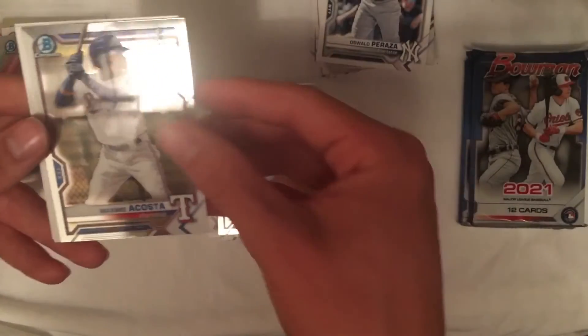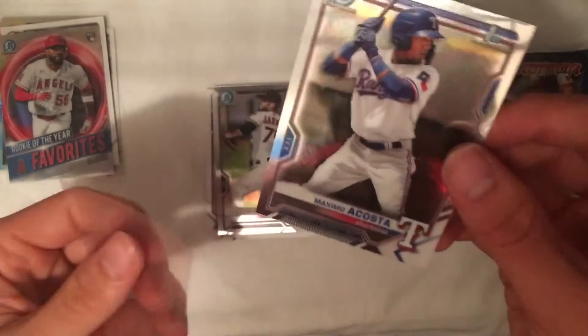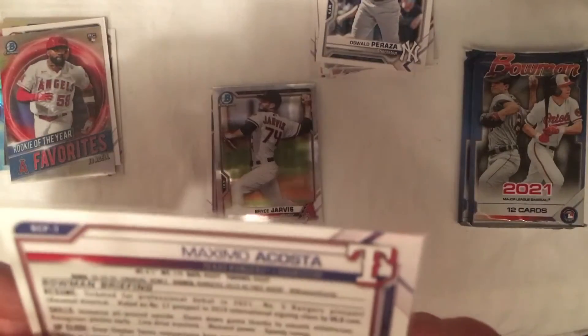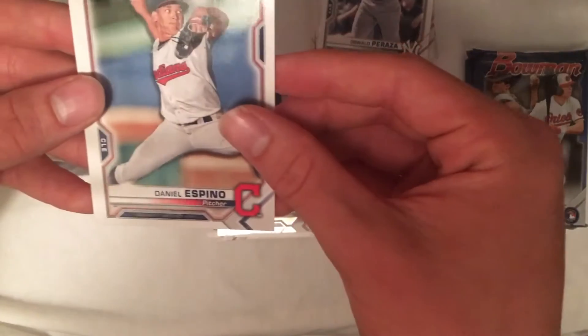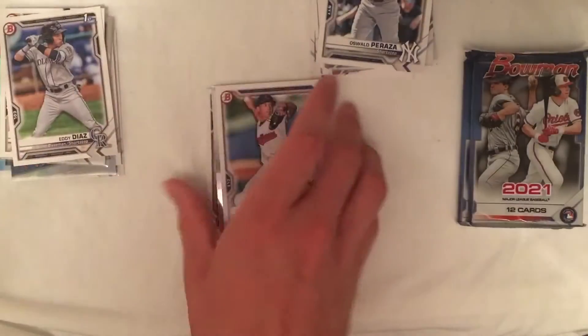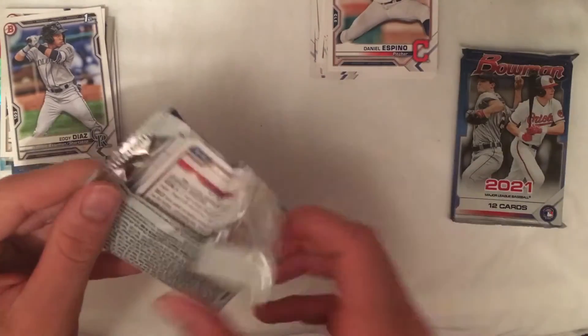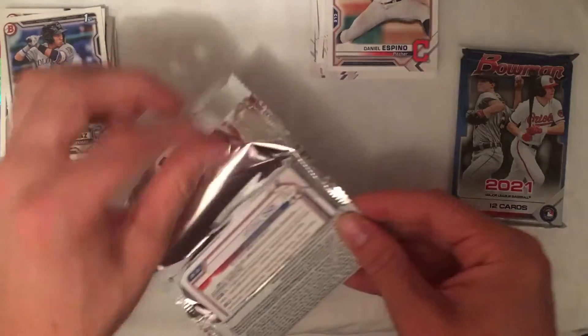Bryce Jarvis, Maximo Acosta — that is a nice one there, Texas Rangers. He is young and a pretty high prospect. He was born in 2002, so he hasn't even turned 19 yet — he's still 18. That is a nice First Bowman there. Ismael Mena, Daniel Espino, and Eddie Diaz. That there was a pretty good pack — First Bowman chrome of a really young hitter, so that's always a good sign.